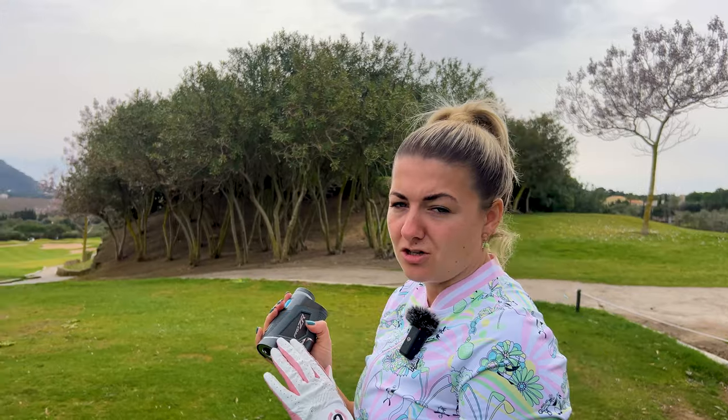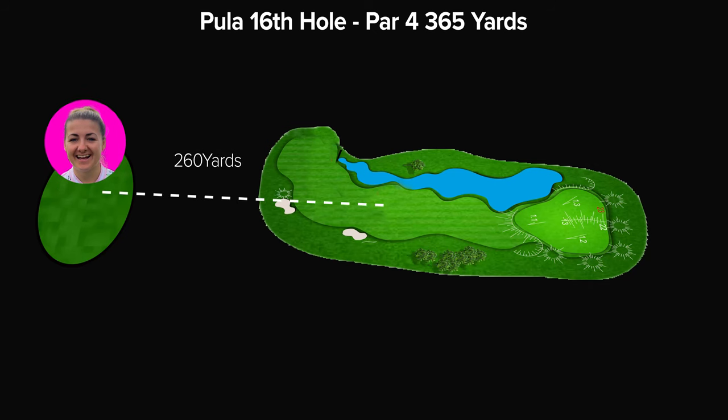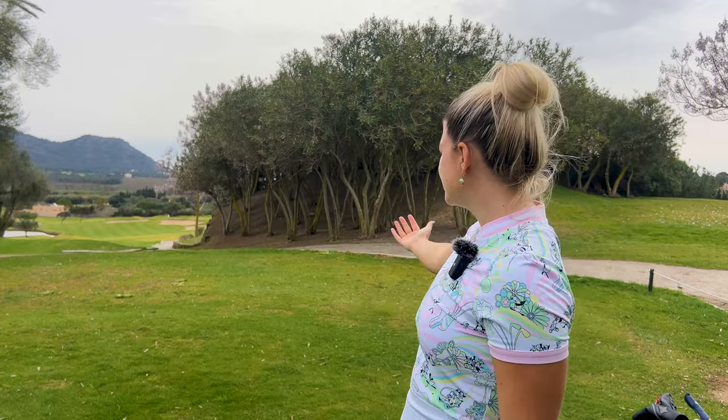A big thing I'm looking at here is elevation. This is seriously downhill, and if I use my laser which has got slope on it, I can see how much that slope is going to affect my shot. The middle of the fairway here is 260 yards, but it's actually only playing 232. So that means all those bunkers down there are playing 30 yards closer just on carry. Plus it's downhill and it's firm - they're going to run out a lot. So I almost need to take like 60 yards off my shot to make sure I don't reach those bunkers.